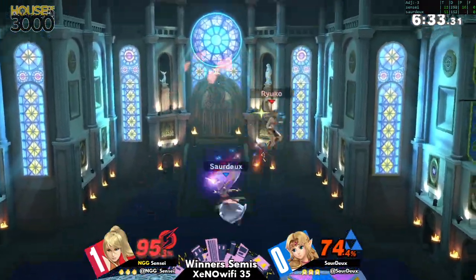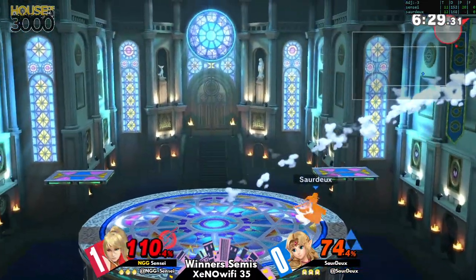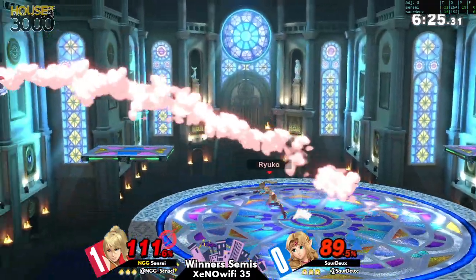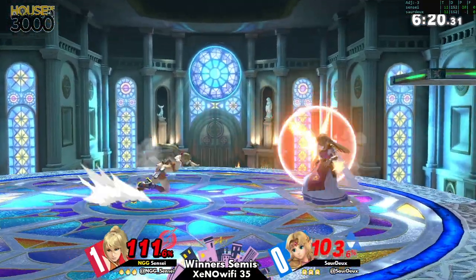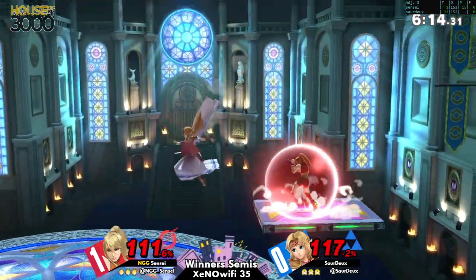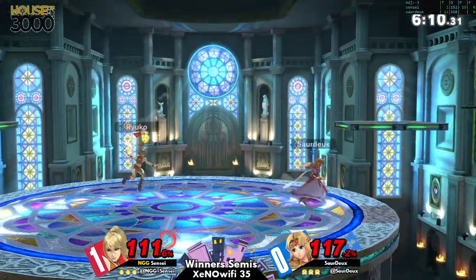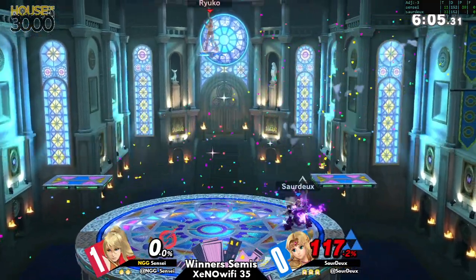Obviously there's the flip-kick which you can just full-hop over and throw out a Nair to keep Zelda out. Really, the object here is take advantage of what you got. If you can get that grab, if you can get that up-tilt, convert as much as you can off of that, because ZSS is still a light character. If you whiff that Nair on shield, Zelda will abuse you. You just gotta be very cautious.